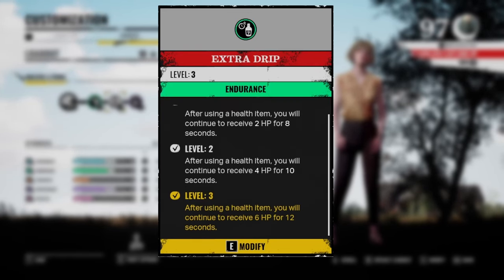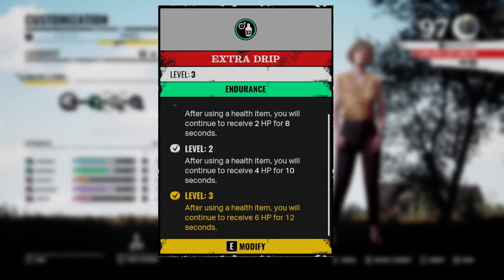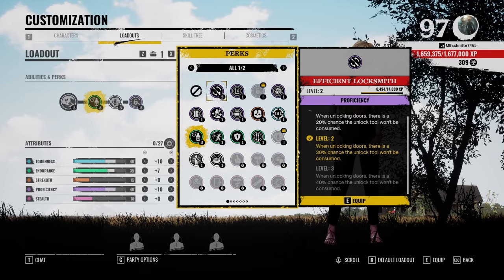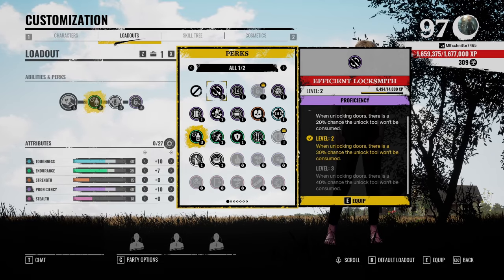My third perk is Extra Drip. After using any health item, you will continue to receive 6 HP for 12 seconds. So if you lost, let's say, 80% of your health and you find a small health potion, you can heal up to full HP with it, because after the initial heal you will continue to get a lot of HP for 12 seconds. That's one of the best victim perks. You could also put in Efficient Locksmith and go for a full lockpicking build where you keep unlock tools with a 40% chance after unlocking a door, which is also extremely strong.